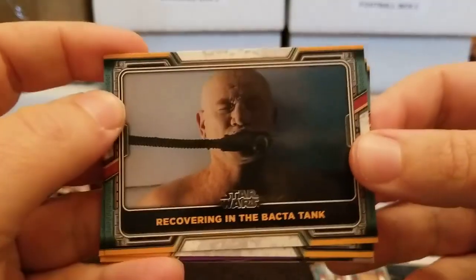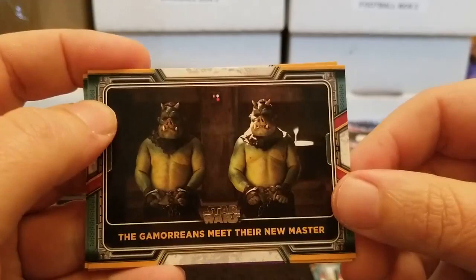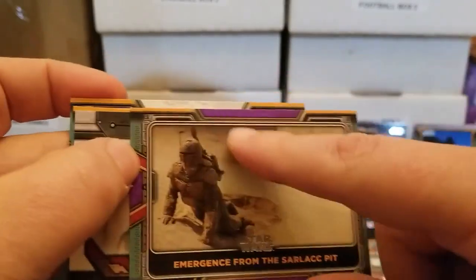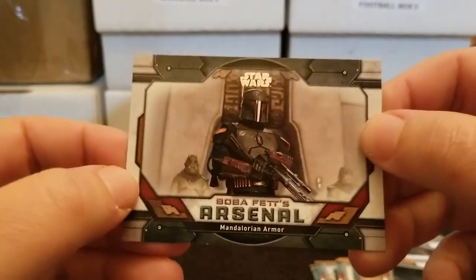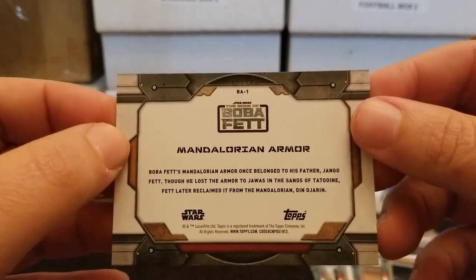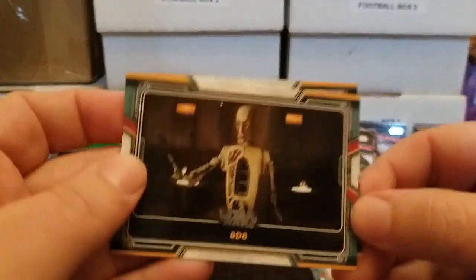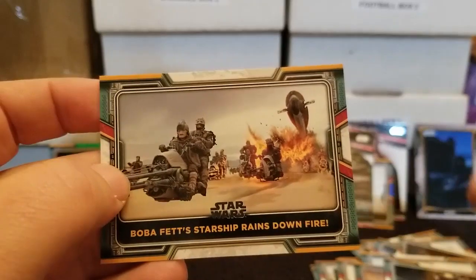Two more packs and then the thick boy. Recovering in the Bacta tank — I think you can get that in California these days. The Gamorreans meet their new master. Emergence from the Sarlacc pit — I love it. Just a little twinge of color, a different subset. Another of Boba Fett's arsenal — the Mandalorian armor. Boba Fett's Mandalorian armor once belonged to his father, Jango Fett. Though he lost the armor to the Jawas in the sands of Tatooine, Fett later reclaimed it from the Mandalorian, Din Djarin. 8D8 — can't remember if he was in The Mandalorian or not. And Boba Fett's Starship Rains Down Fire.